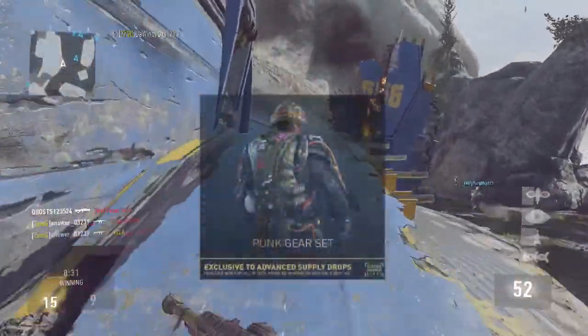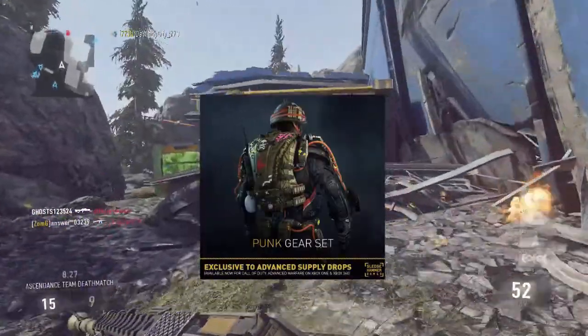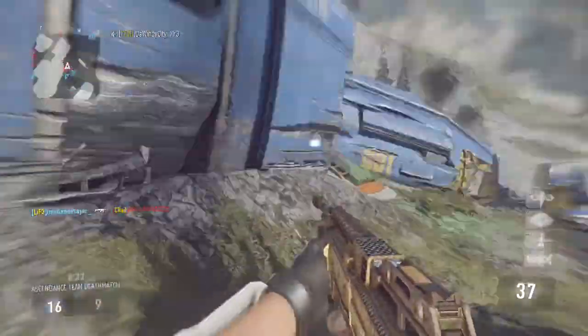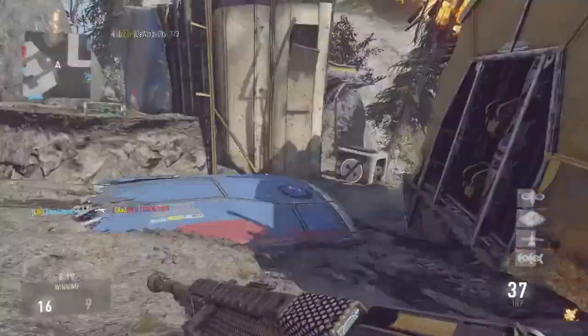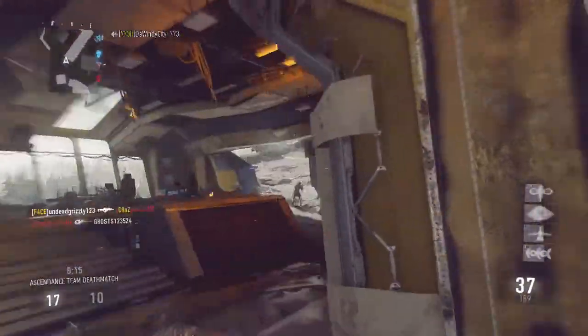Moving on to the Punk exo — this is kind of like a motorcycle exo because it has some spikes on top and definitely has some skulls and stuff, but it's still an amazing exosuit. All these exosuits are now available in Advanced Supply Drops.